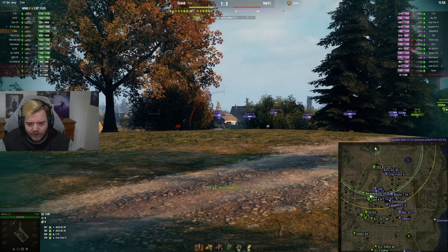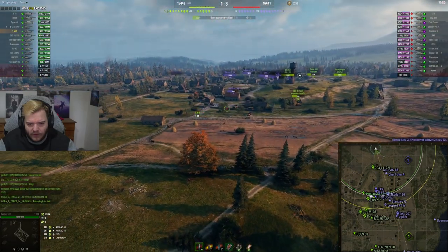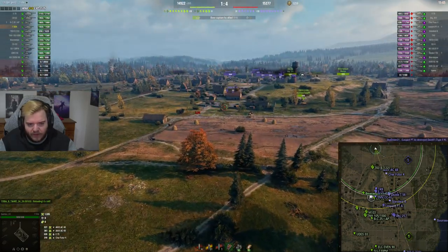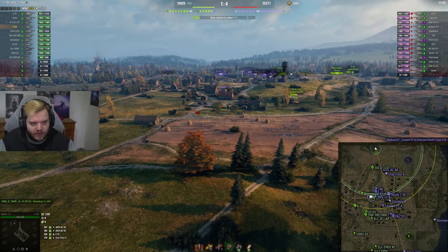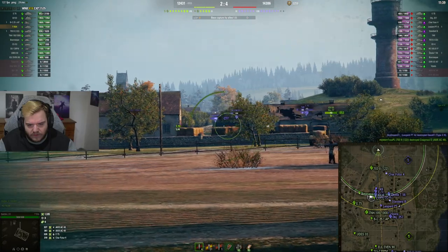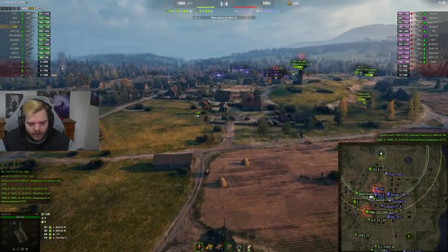The enemy team may know we're here because we shot a few of them — they might be pinging us. I'm going to use an HE shell here and kill this building. I didn't hit it properly, so I didn't get to destroy both buildings at the same time, but everything is spotted, which means I'm going to take some ground and go towards the Charioteer. I've got crossfire angles on all those guys.